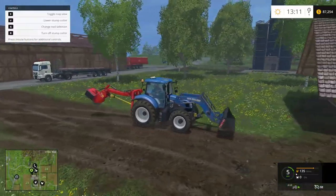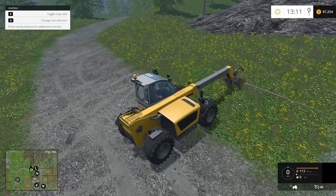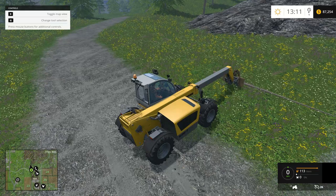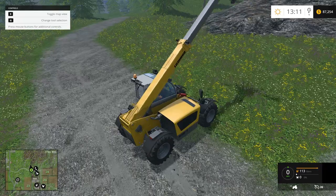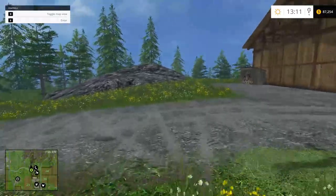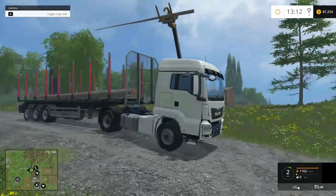We're done with the tractor so we park it here. Let's get back to the telehandler and load that last log. We select the tool, close the grappler - the finger of life, or whatever - then tilt the bucket up slowly and let the log roll into place. Raise the telehandler and very carefully back up. Look at my money - I've got $84,000 - but we're going to go deliver these logs. You could take a loader with you to unload them but it would take like a half an hour. I'm going to show you an easier way to do that.